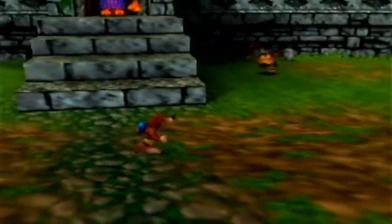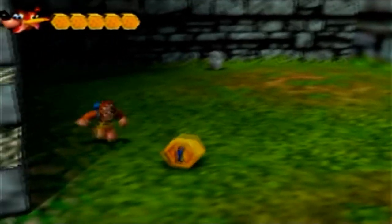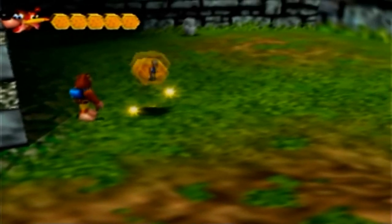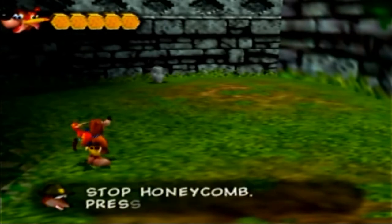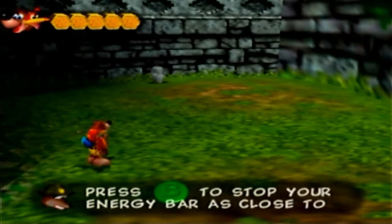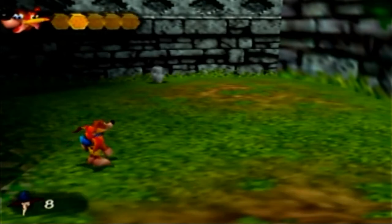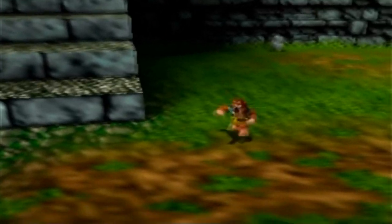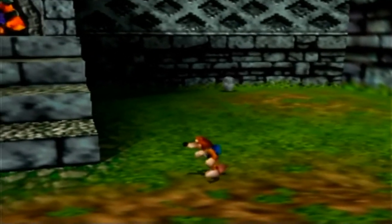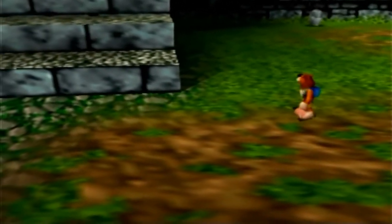This area looks impressive and the music changed slightly. These, I believe, are moggies — cats dressed like Spartan warriors, which is kind of cool. There's an interesting honeycomb with an exclamation point on it — a skill stop honeycomb. Press B to stop your energy bar as close to the top as possible. This is useful if you're running low on HP, but the higher the world you're in, the faster it goes, and eventually it's very difficult to stop at the top.